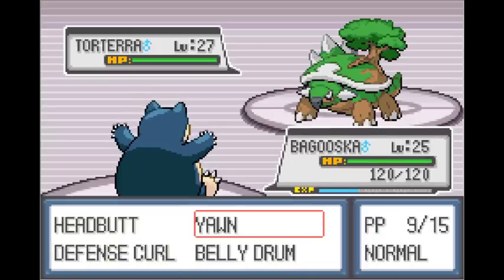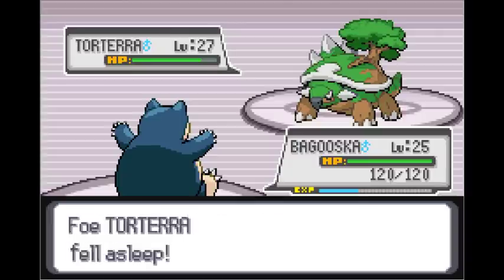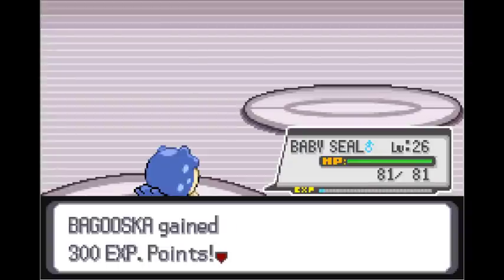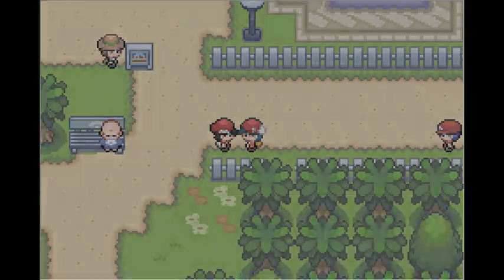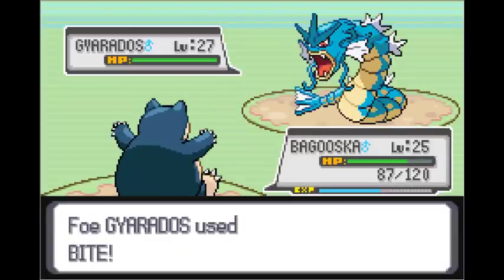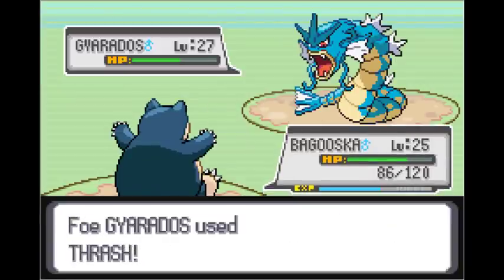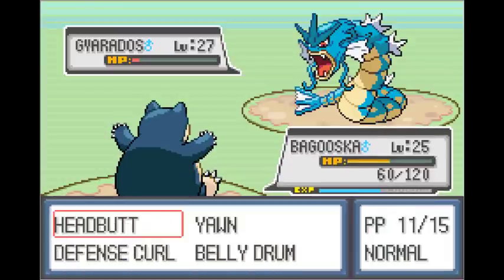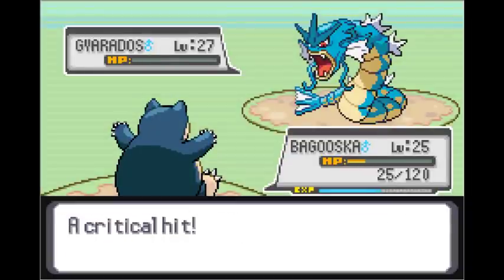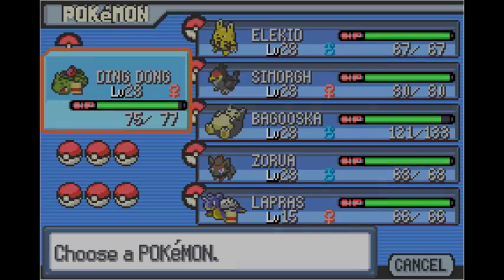Even the gym leader's level 27 Torterra, which sounds very powerful, was absolutely pitiful as it had no physical moves to hit me with. What a joke. At least this next battle against Trainer Red was actually kind of challenging because he had Gyarados on his team and my team was not fully evolved yet. Had Gyarados got a critical hit on me, I would have been in a lot more trouble, but it didn't, so that's thankful.